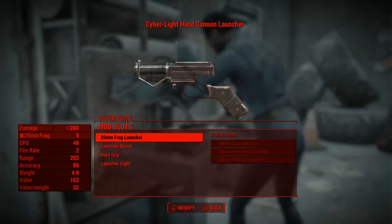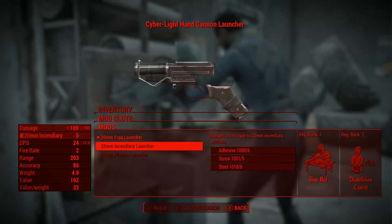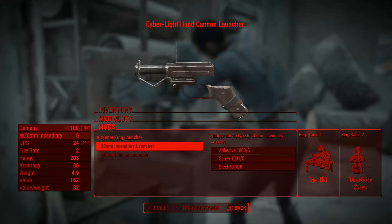When modding it we can change the launcher, barrel, grip and sights. The launcher comes in the previously mentioned versions as each grenade type can fit only in the appropriate chamber. We all know who will go into the incendiary chamber, but unfortunately it is currently disabled due to bugs.